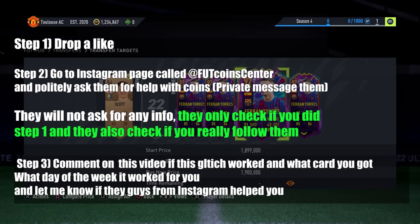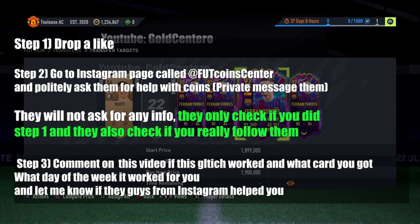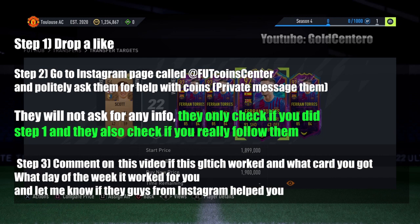To get the help, you have to do some steps. The first step is drop a like on this video. The second step is message those guys on Instagram — they're getting famous for helping people with FIFA coins and they are a FIFA main page helping the whole FIFA community. They will check if you really dropped a like and if you really follow them on Instagram. The third step is comment on this video what card you got for free using this glitch and tell me what day of the week you got it. Tell me if this worked for you and if those guys on Instagram helped you.